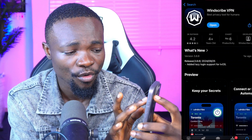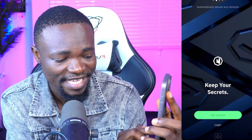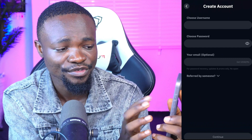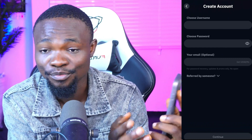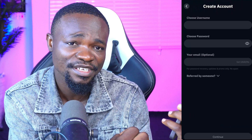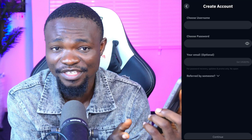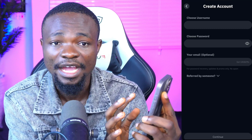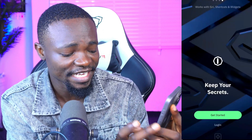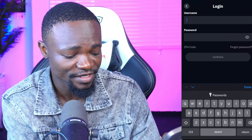Once you download this app, open it and register. All you need to do is click on Get Started, choose a username, and choose a password. You don't even need to put an email — it's not compulsory to register with an email. But if you want a bigger data size, you can register with an email and they will give you 10 gigs per month. After account creation, just sign in with your username.